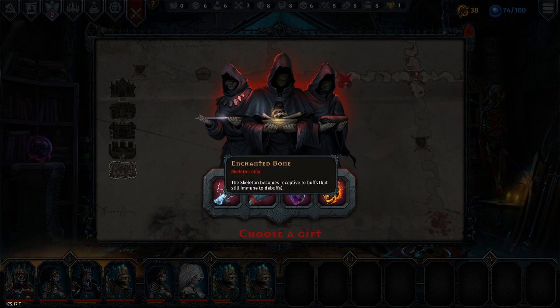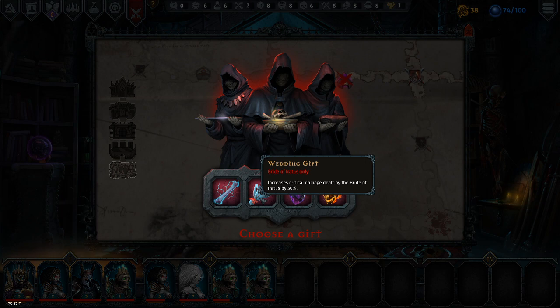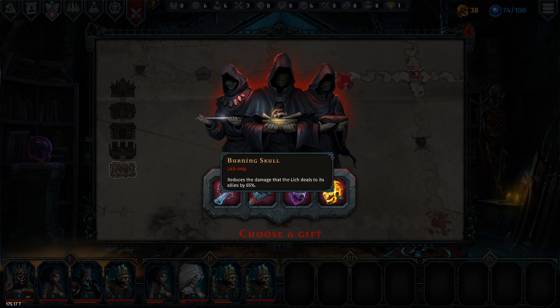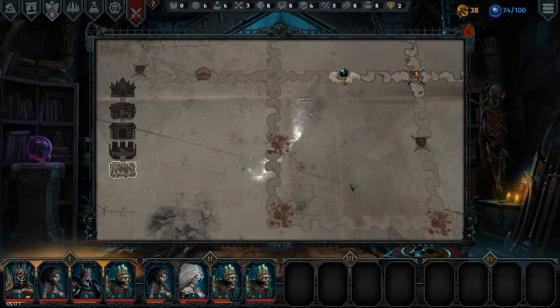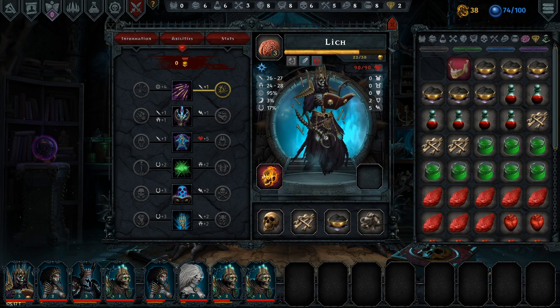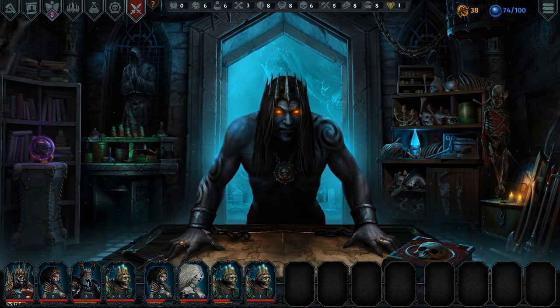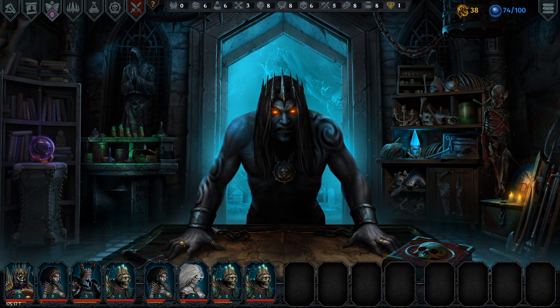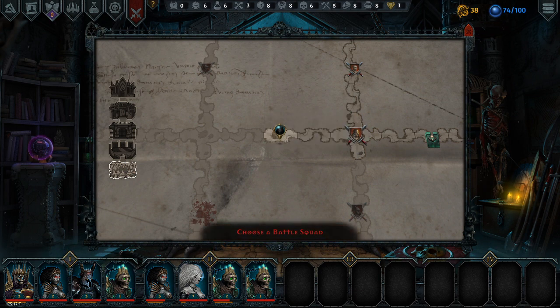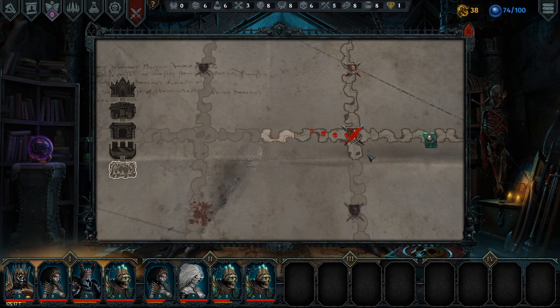From the cultists I get: a skeleton upgrade receptive to buffs but still immune to debuffs, creates critical damage - an archer. A burning skull that reduces the damage it deals to its allies by 65% - oh I like the look of that one. Maybe I can now use some of its more powerful spells which will stop hurting my people as much. I'm going this way because it's the only way I've got a choice. Choose battle squad one and off we go to battle.